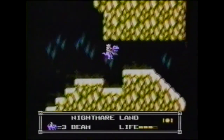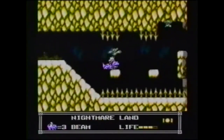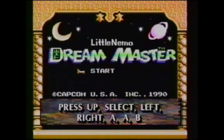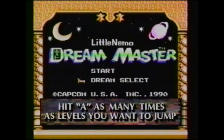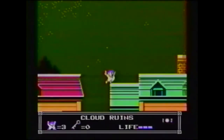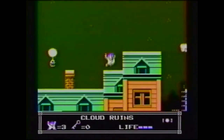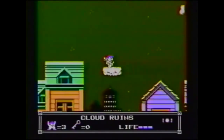Now, let's go through that one more time. First, bring up the title screen. Next, press up, select, left, right, A, A, and finally B. This will bring up the dream select screen underneath start. Now, hit the A button as many times as the number of levels you want to jump. That's all there is to it.